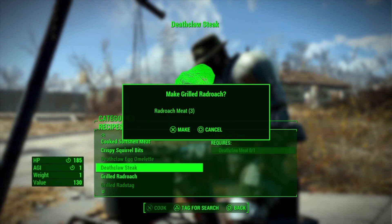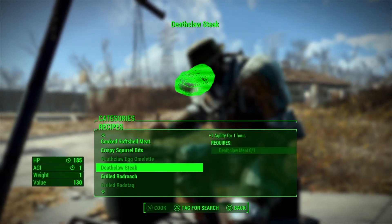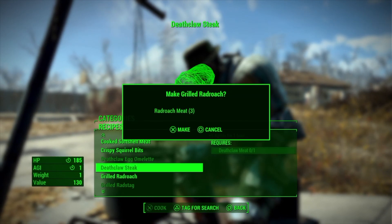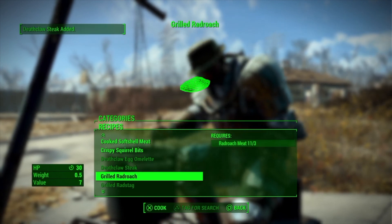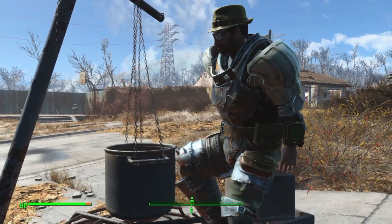All you have to do is get over grilled radroach, press right and then up or down, and it'll be highlighted over the grayed-out one — but it'll still say grilled radroach, or dirty water, or whatever you were already highlighted on. That's how you know it works. Have fun glitching!